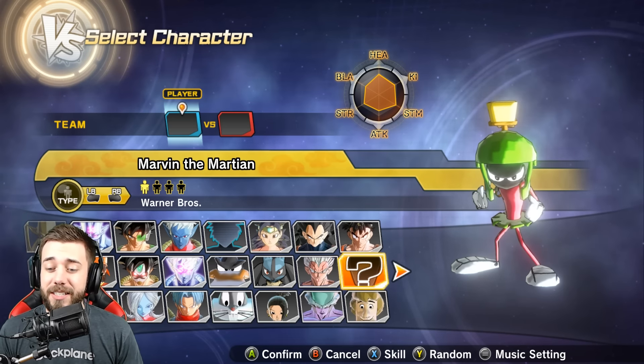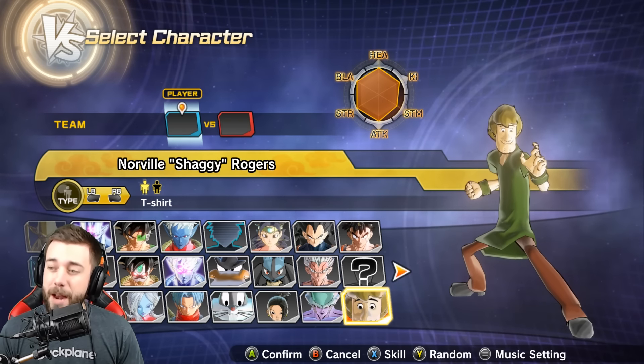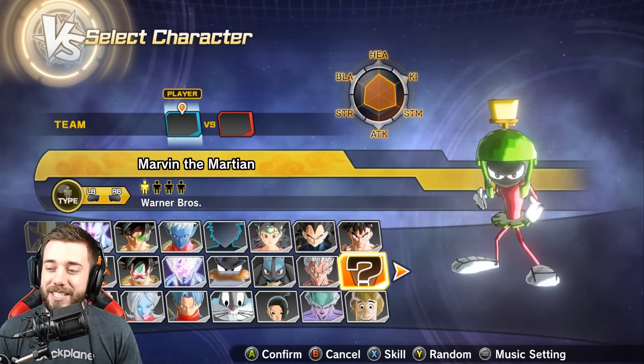We have Marvin the Martian made by Kali Kings and Leon Exodia, and then Leon Exodia was nice enough to share with me Shaggy, who he made with Matamation 3D. There are links in the description below — you can show all three of those people your support, because they made some great mods.